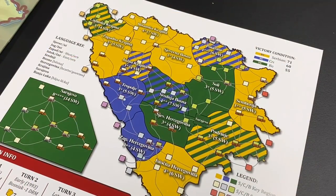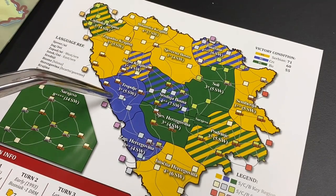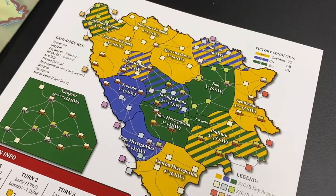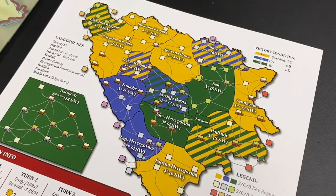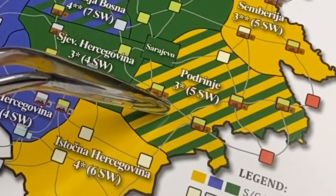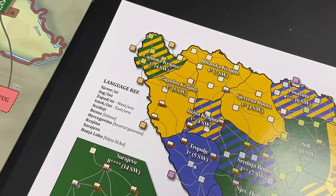Here we have the map included in one of the player aids. It shows each of the 15 regions and to which faction each region is a key region. Those key only for the Serbs are in solid yellow, those key only for the Croats are in blue, and those key only for the Bosniaks are in green. Some regions are key regions for two factions — for example, Podrinje is a key region for both the Bosniaks and the Serbs.